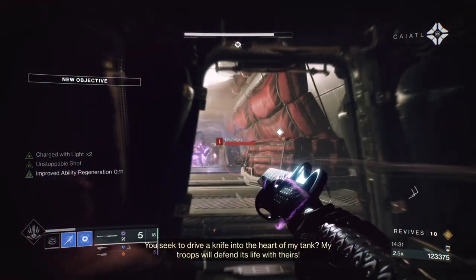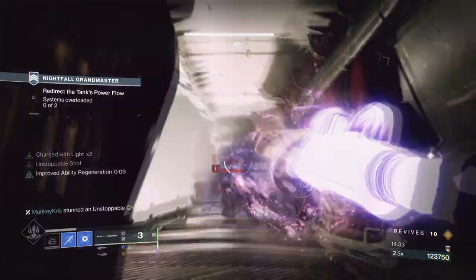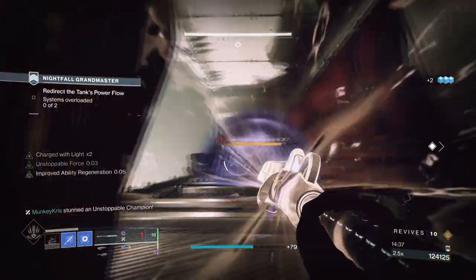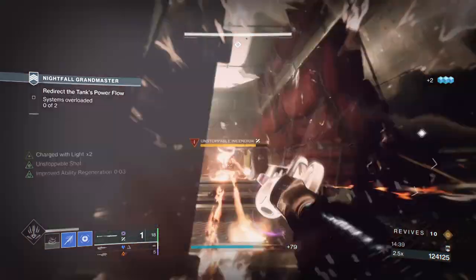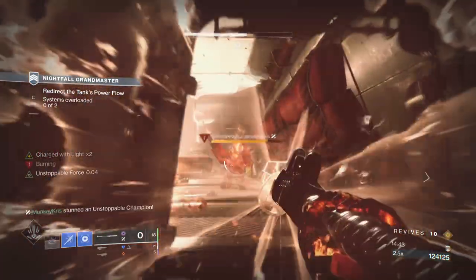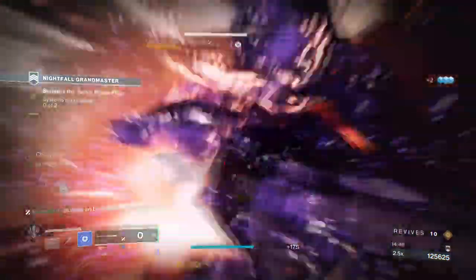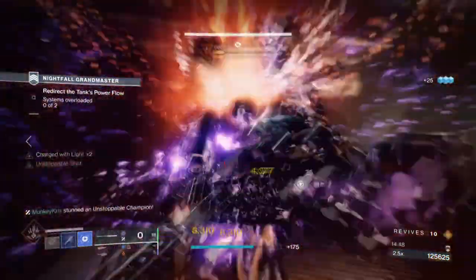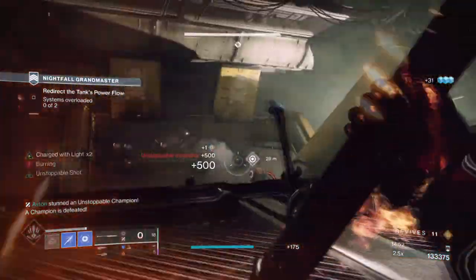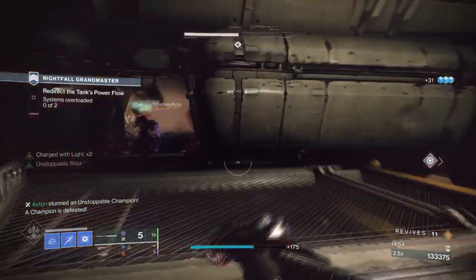Want to focus on getting more shielding and being aggressive? Then Genesis and Adaptive Munitions is the key. Want to be dealing out heavy damage as you go? Demolitionist and Unstoppable is the one. Want pure grenade fun? Demolitionist and Adrenaline Junkie is the key. All of this is gotten from one Glaive alone, but you can achieve near the same effects with Lubrae's Ruin and Enigma — you've just got to either farm them or craft them if you can.